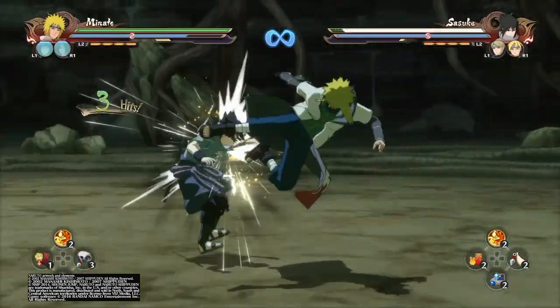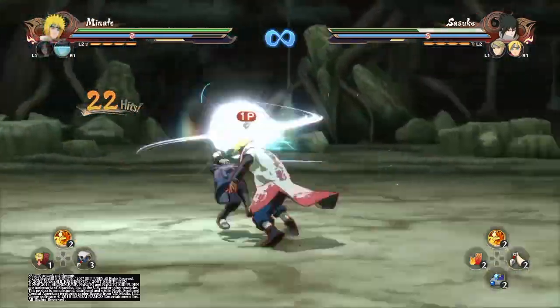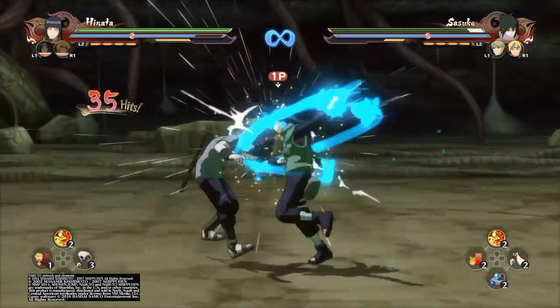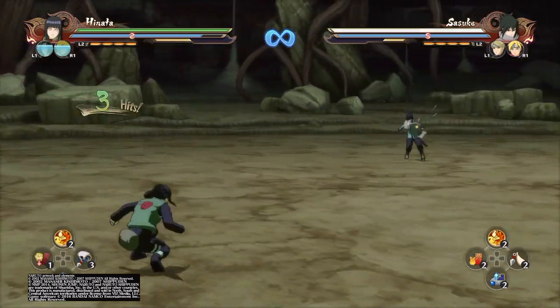What's up guys, your boy Virgo DeRide and welcome to episode 3 of Naruto Ninja Storm 4 Training with Virgo. Today we are actually going to talk about partners — mainly what to do with your partners in battle. We're going to talk about relays and various cancels and amazing things you can do.